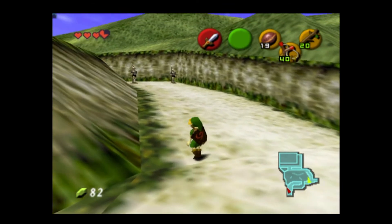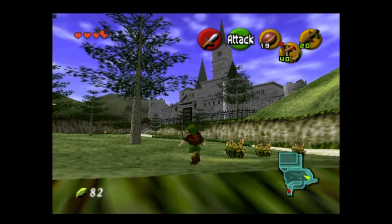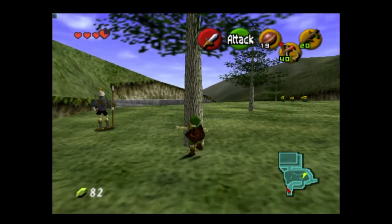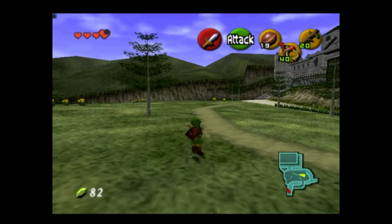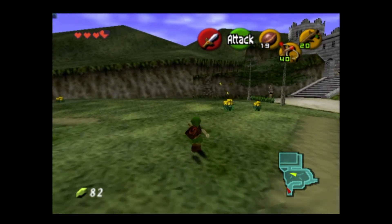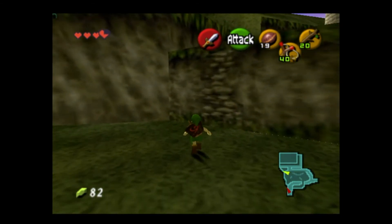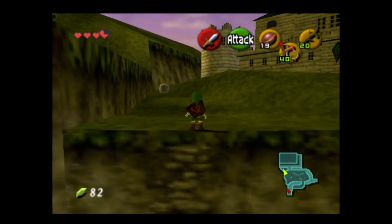We get to the other side and see the guards up there. I want to immediately turn left here and climb up. Can we get a Skulltula in here? No, I don't think there's any in these trees. But trees that look like that you can usually roll into and get something out of them.